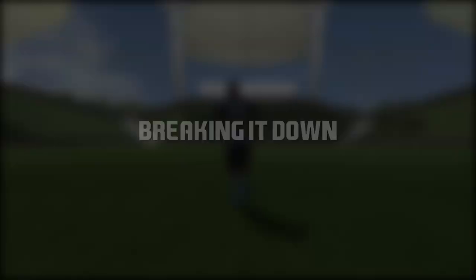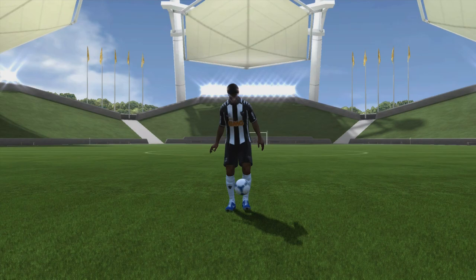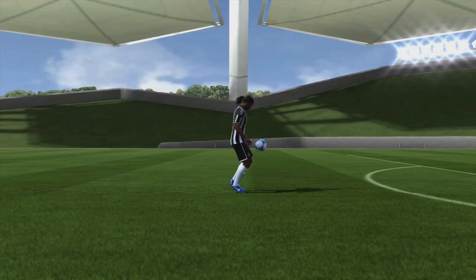It is the first touch flick up into a sombrero flick. The way it works is you receive a pass, and on your first touch you flick it up in the air, and afterwards you flick it back over your head with the sombrero flick, which is a 5-star skill move. So let's get into how you do it.